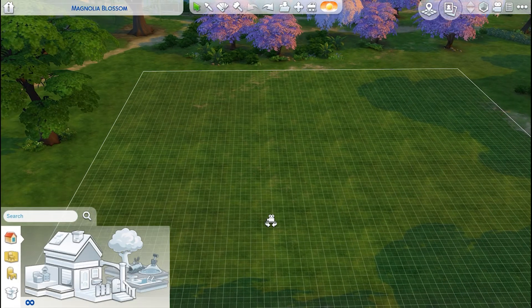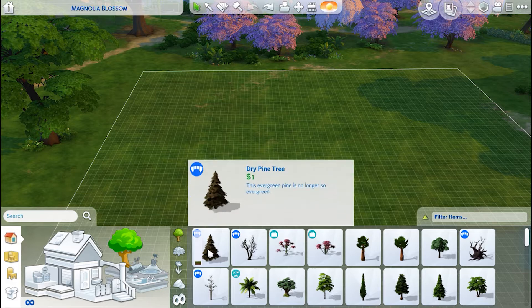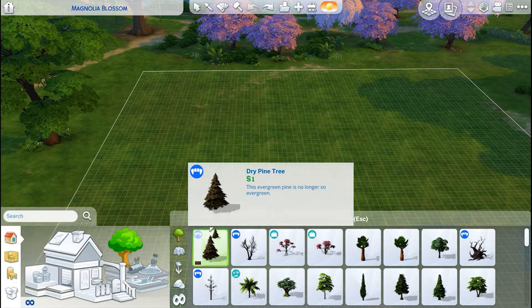So here we are at an empty Magnolia Blossom Park, and we are going to be talking about all this fun stuff over here. We have outdoor plants, outdoor water decor, terrain tools, and pools and fountains. For outdoor plants, this is where you'll find trees, shrubs, flowers, and rocks — pretty self-explanatory. You pick what you want and throw it down.